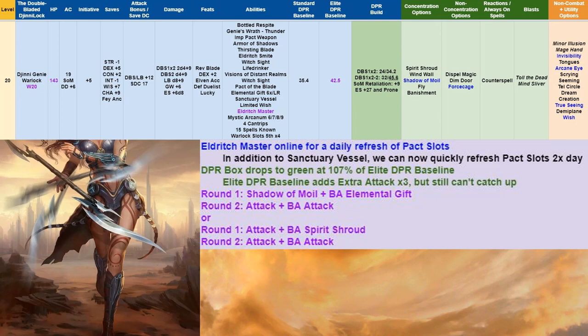At level 20, we add Eldritch Master as our capstone — a daily refresh of pact slots. Combined with Sanctuary Vessel, we can now quickly refresh pact slots twice a day. We're going to be getting our Smite on. Our DPR box drops to green at 107% of Elite baseline because the Elite DPR baseline added Extra Attack x3 — still not quite enough to catch up to us, so we're still looking good. No change to round 1 and 2.